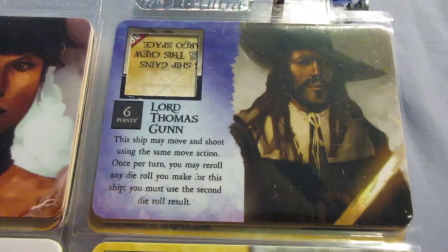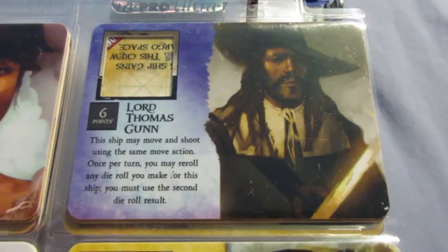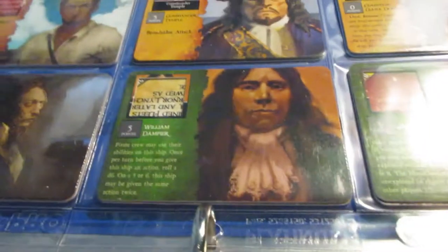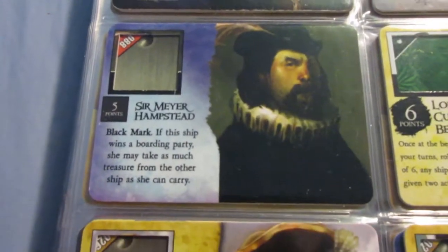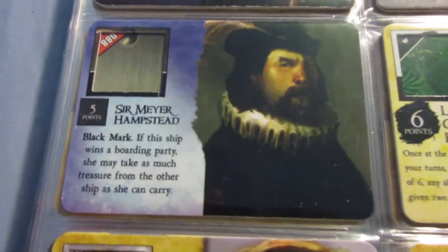Lord Thomas Gunn had a bunch of different versions. This one's pretty good — Captain and re-roll combined into one ability. You could combo him with Dampere, Mings, or Morgan for a solid combo: reroll and then a double action, plus the captain which you'd want on a gunship anyway. This other crew has Black Mark, which lets him become cursed along with the ship — I don't really use Black Mark; I find it kind of gimmicky.